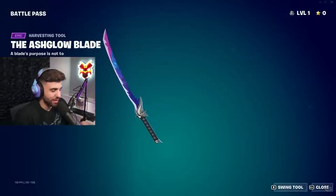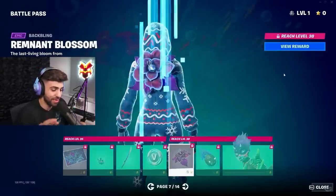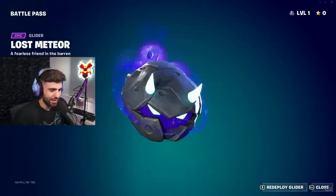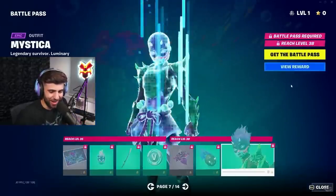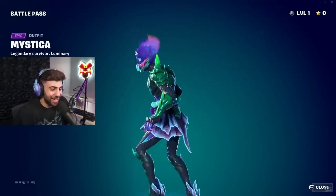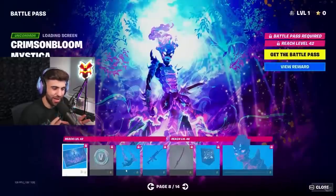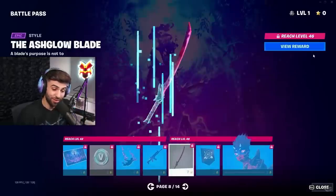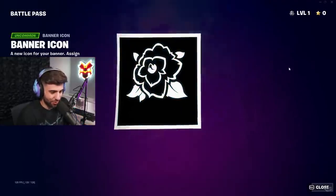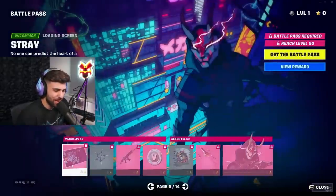This guy reminds me of Genji from Overwatch. I think his name is Mystica. That pickaxe looks dope. There is gonna be a katana this season that we saw in the trailer. That's so clean — the glider is like an oni meteor rock. That outfit and animation is crazy design, and it's a smaller silhouette so he's a little sweaty. That weapon wrap looks clean. I'm definitely gonna rock that with the red style. Probably my favorite from the battle pass so far.